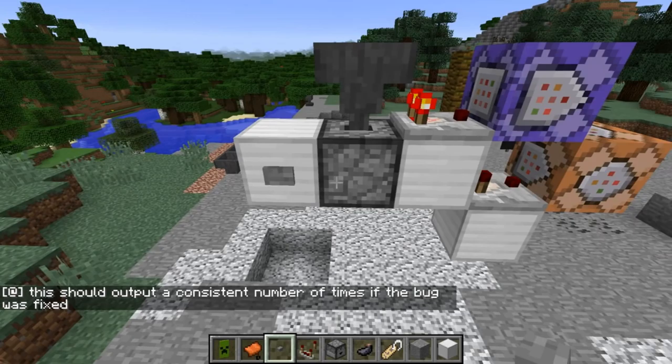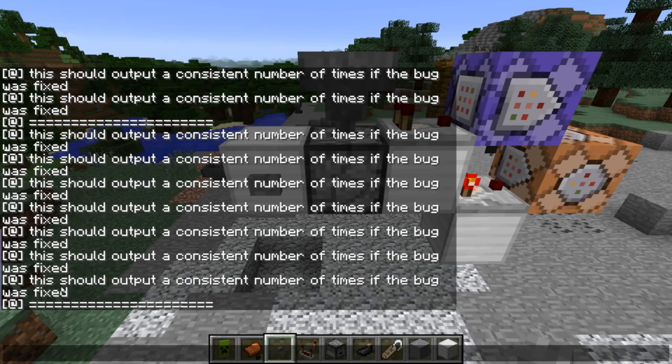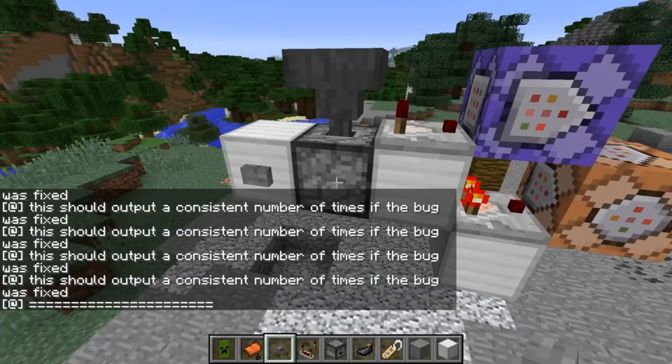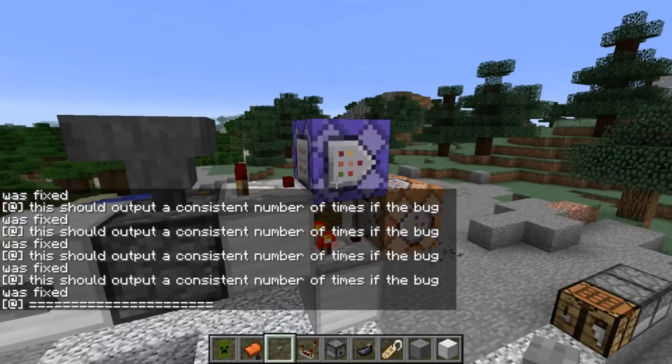Now activating it, we get exactly seven activations before the item is transferred from the hopper back to the dropper. Doing it again: seven. And again: seven. So the bug that had to do with hopper timings is now fixed — fantastic.